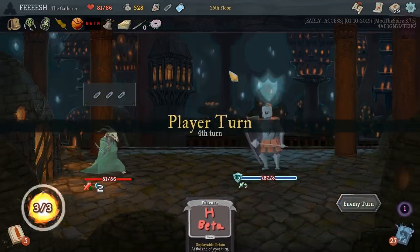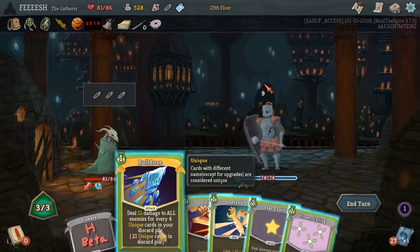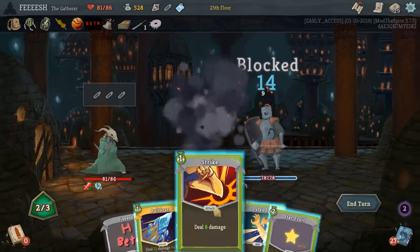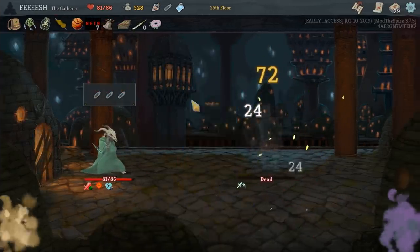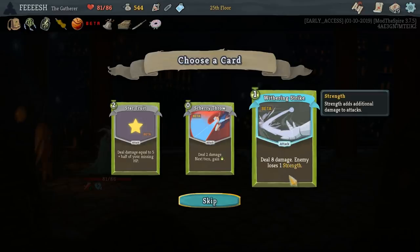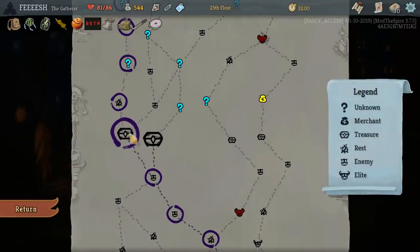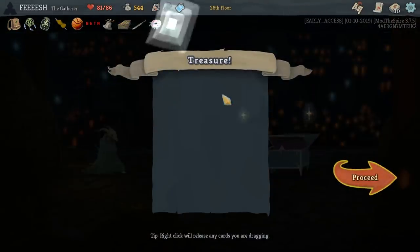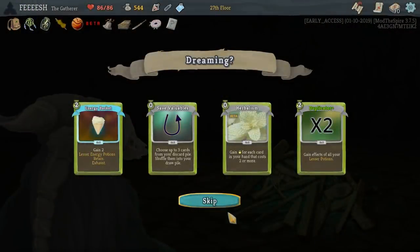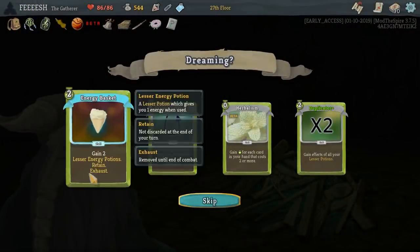Let's start with... well, I haven't really taken any damage here. That does some damage. Bulldoze, you are stupid powerful — I want another one of those. Sherry Throw gets me an extra energy, or Withering Strike. Is that permanent? I think that's permanent. We get a Strength upgrade. But what else do we get? Energy Basket — I like Energy Basket.